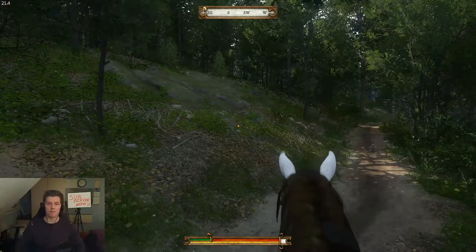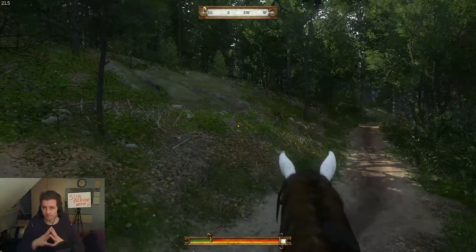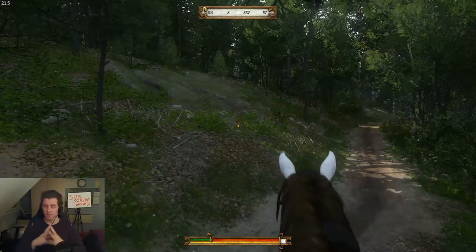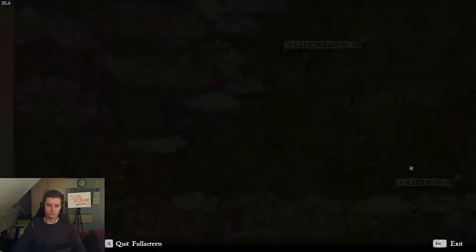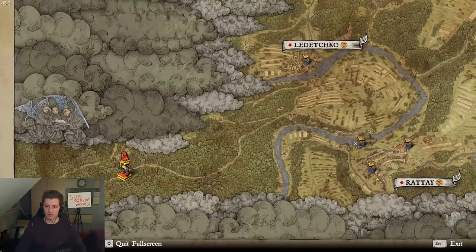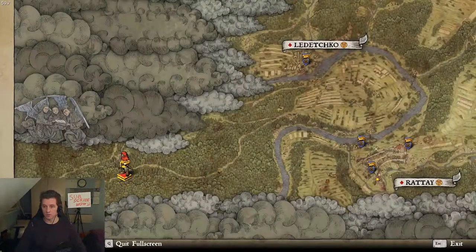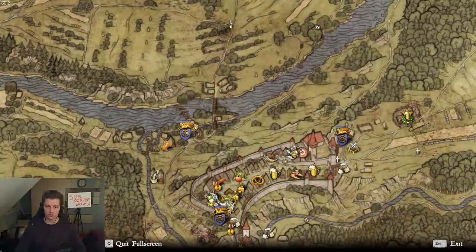Hello and welcome to Sahib Show and Kingdom Come Deliverance Breaking Bad series. This is map number two. I will show you - check them up here - your Rattay Mill. You come here, you cross these bridges.